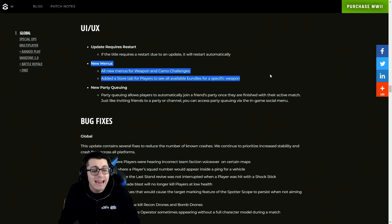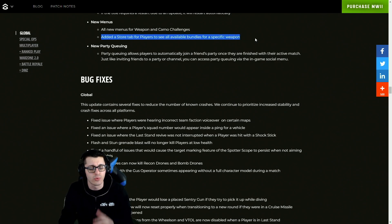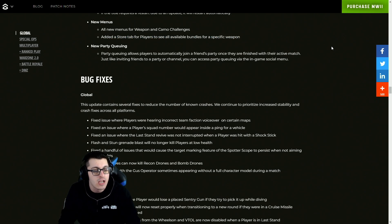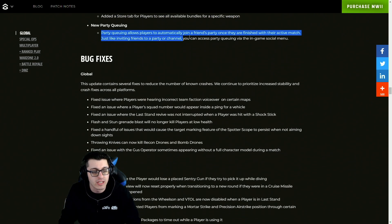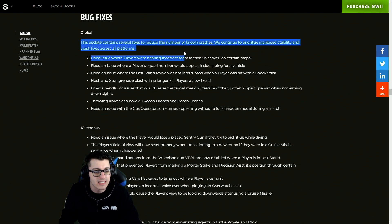There are new menus for weapon and camo challenges — already talked about that. They've added a store tab for players to see all available bundles for a specific weapon, similar to Cold War and possibly MW 2019. That's huge for improving navigation through bundles — ones you already own and ones you want to see for specific characters and weapons. There's also new party queuing, which allows players to automatically join a friend's party once they're finished with their active match, accessible via the in-game social menu.